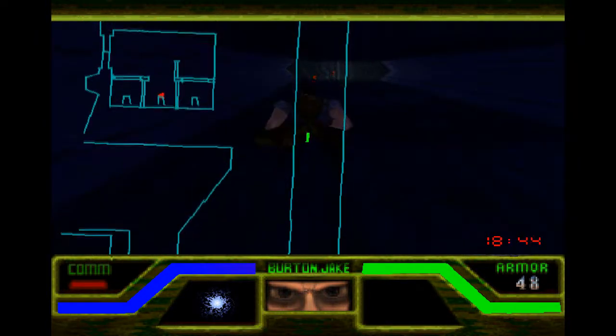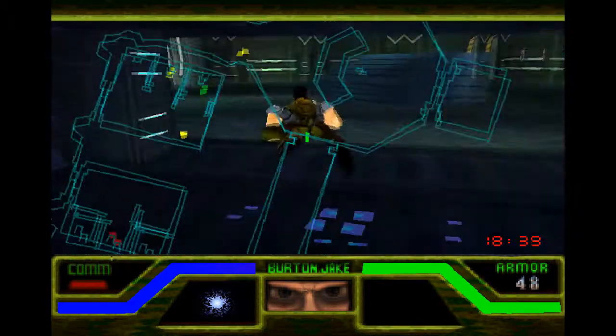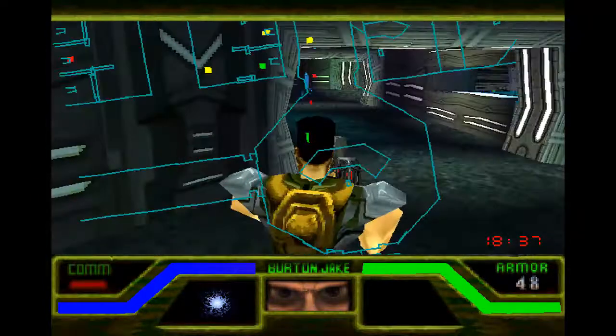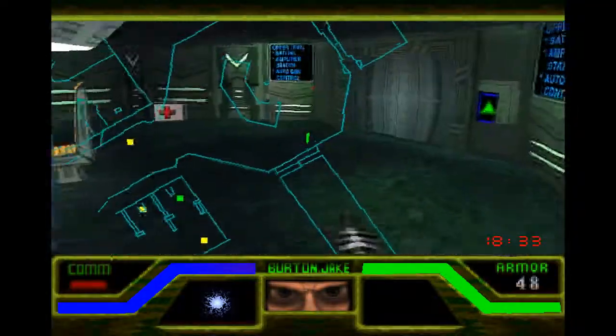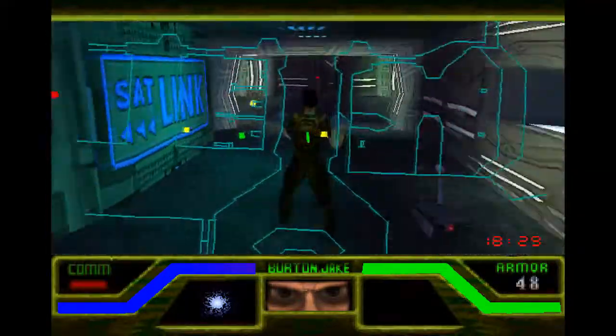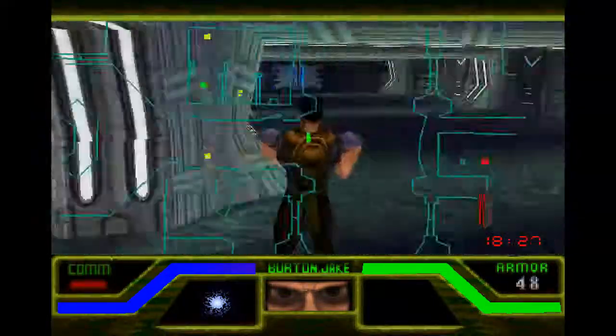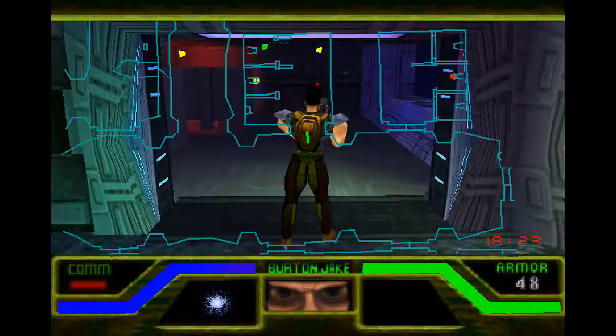Essentially, you keep your inventory throughout the entire game, and any resources you collect early on will be useful later. These are security cameras floating around. If they spot us three times, Fitz will blow the bombs and it's a game over.